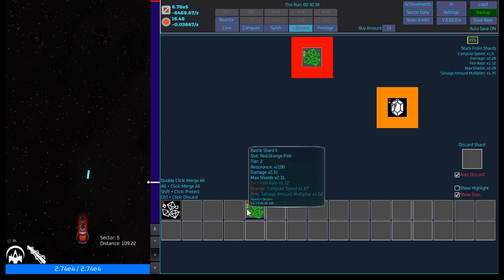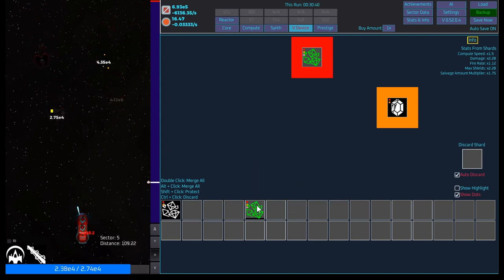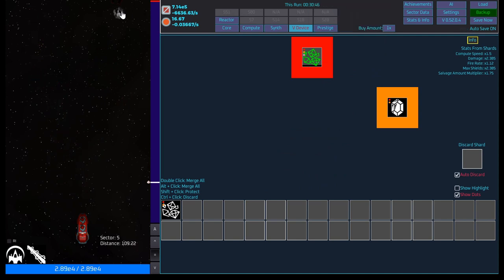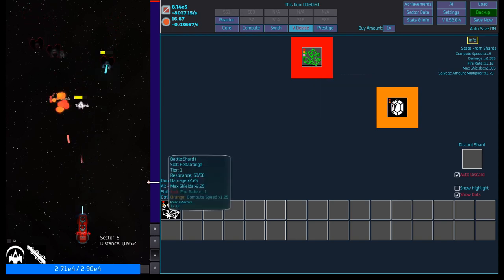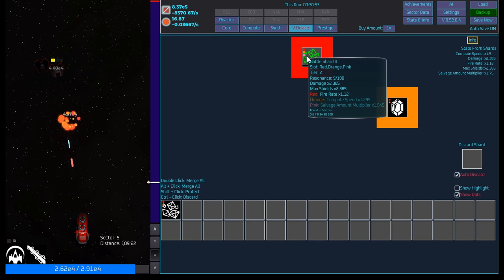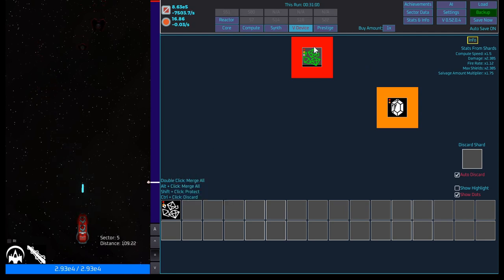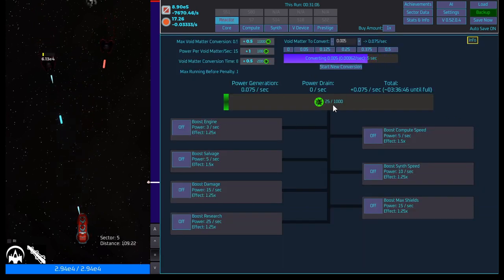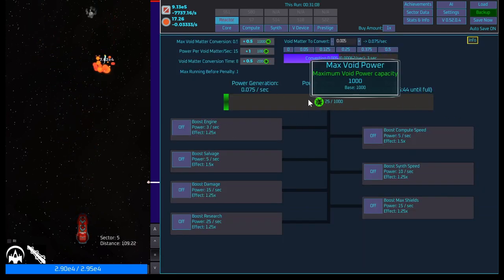The little spinning things, I believe. And then this one — max void power 1.5. We did start getting a new battle shard 2 — it's a little stronger, 0.3, 2.38 to 2.25 on the damage and shields. It can go all the way up to resonance level 100. Compute speed and fire rate are just a little bit better, nothing too insane.